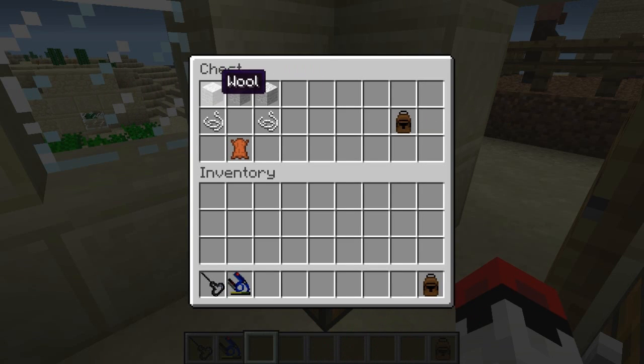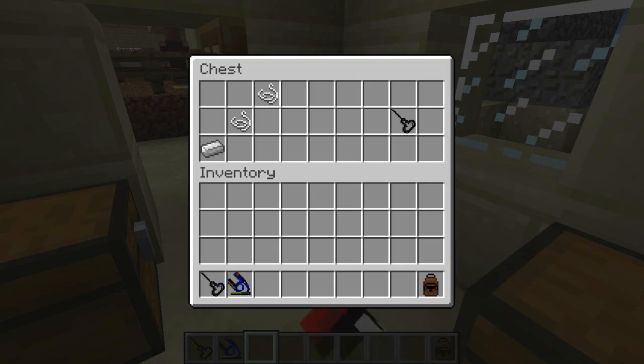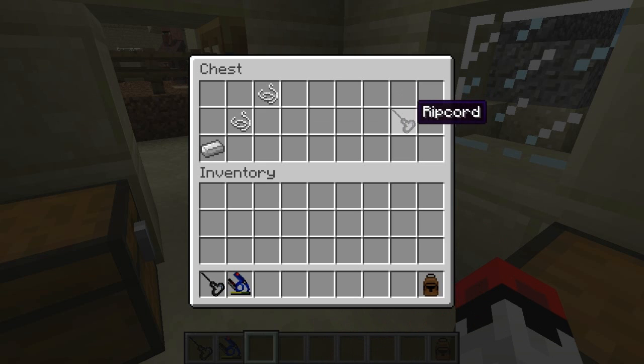To make the parachute, fairly simple — you could probably make this on your first day. You need wool, two string, and a lever. And then to activate it, you either have to have a ripcord or auto activation device. For the ripcord, you need two string and an iron ingot.